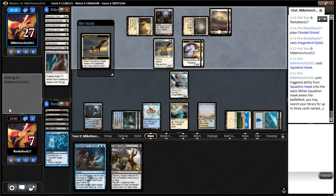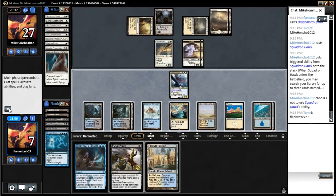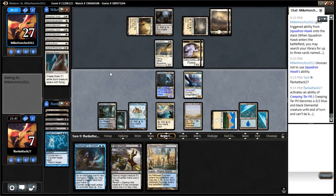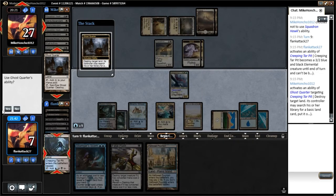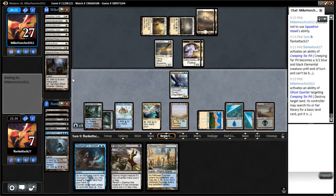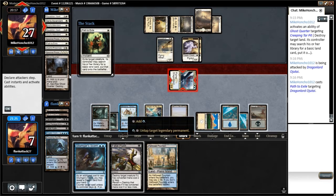Our opponent's going to get down their last Squadron Hawk — the only one they have. They have three cards in hand still; there's a chance they're all Paths. I think we're going to go ahead and fire up this Creeping Tar Pit — we'll get in with both of them. We'll float some blue mana here. It's actually really good that we got our opponent to use their Ghost Quarter, because now they can't Ghost Quarter their Flagstones, which means they're still pretty far off from having enough lands to use the Emeria.